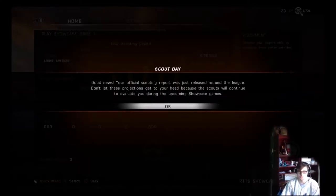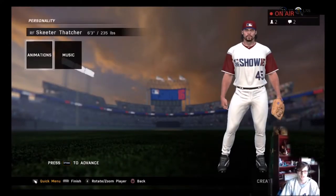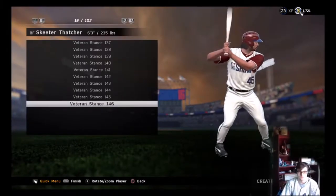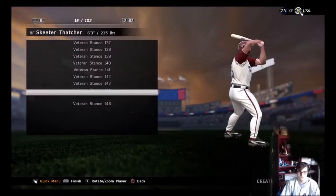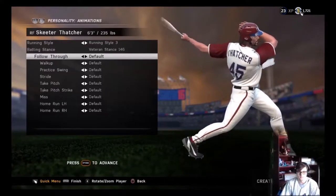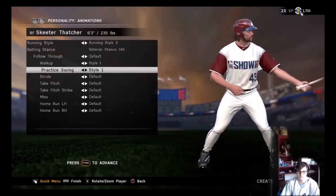Our official scouting report was just released around the league — don't let these projections get to your head because scouts will continue to evaluate you during the showcase games. I want to change my batting stance. I believe I go with Veteran 146 — let's see if that looks right. It's 146. Running style — go with 3. Fall through looks good. Walk up — oh yeah, swinging the bat there, practice swing, go low swing there.